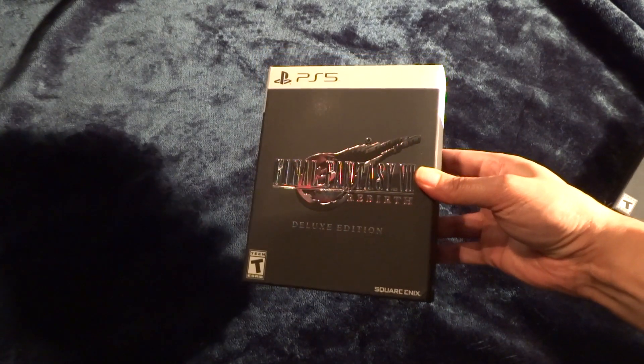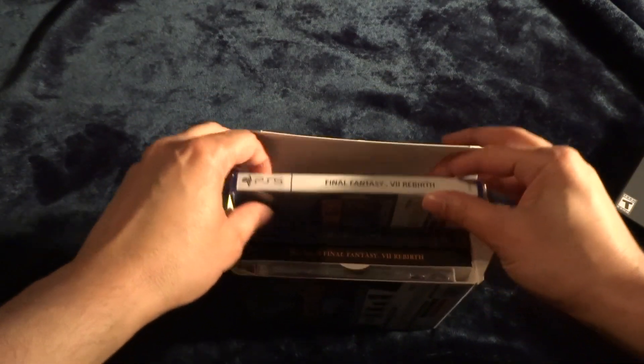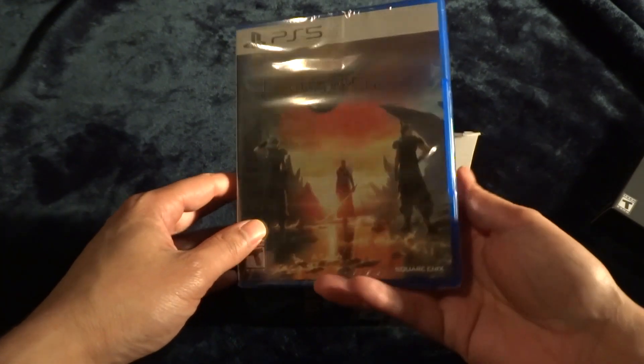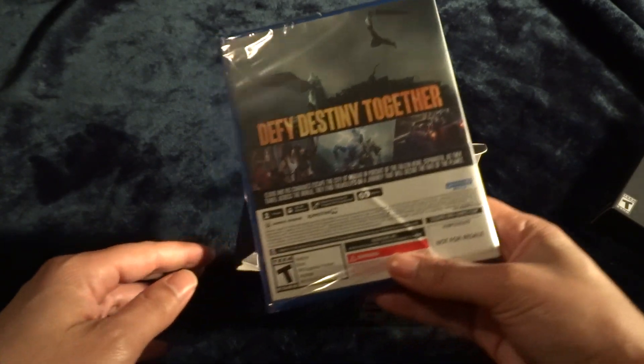There we go, in all its glory. Go ahead and open the box. It's a little damaged on the corner — I guess that happened during delivery. There it goes. First up we got the actual game. Nice cover, and I believe this is a reversible cover. I'll open that up in a second and take a look at both sides.